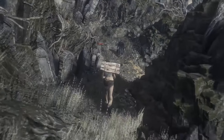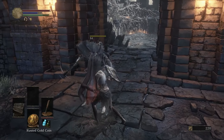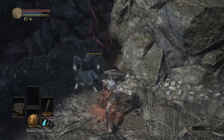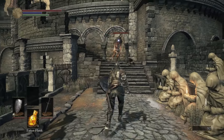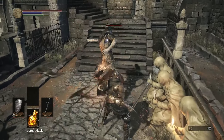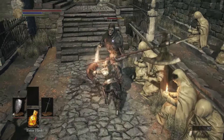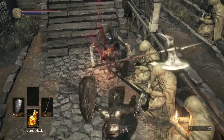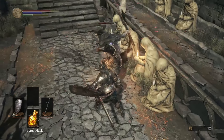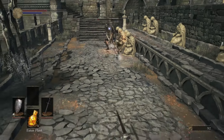Deprived is level 1 and has 90 points, a 10 in each stat. You start with a Club, which is an okay Strike damage weapon, a weak Plank Shield, and a loincloth. Knight is level 9 with a total of 98 points, with 15 in Vitality to wear the Heavy Knight's Armor, which offers good physical and fire defense as well as high poise. A 13 and 12 in Strength and Dexterity allows use of many weapons, including your starting Longsword and the Knight's Shield, which has 100% physical reduction.